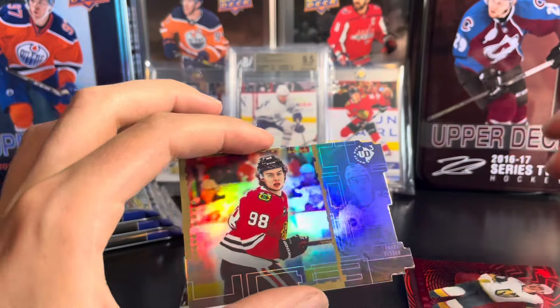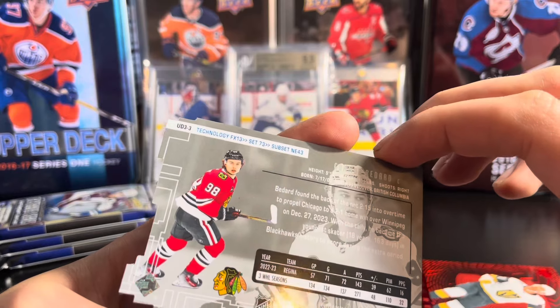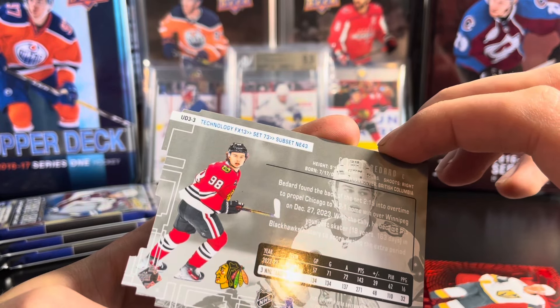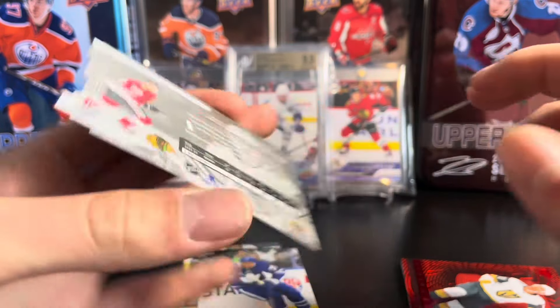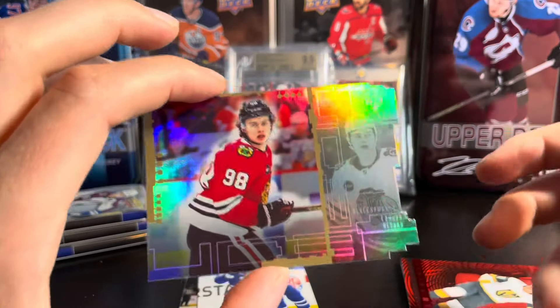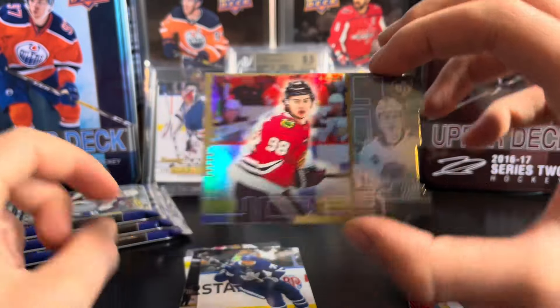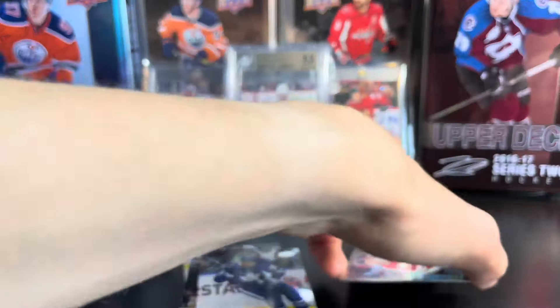Next card here, I don't even know what these are called — again, Technology FX. I'll have the name on screen, but there we go guys, we do hit Conor Bedard. Of course, he has a bunch of different inserts and things like that here in Extended Series. What a hit to start off!